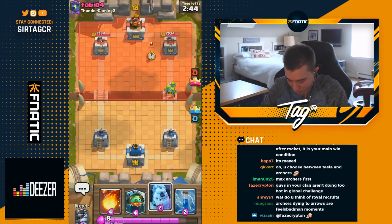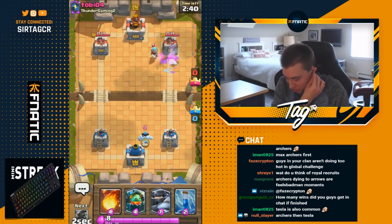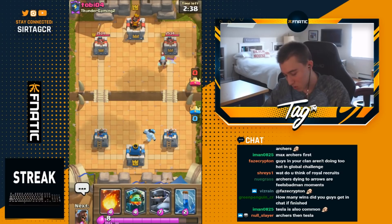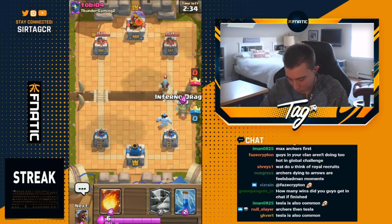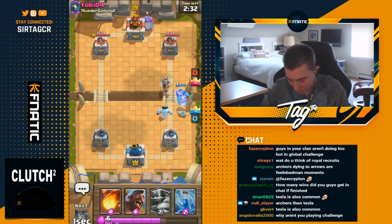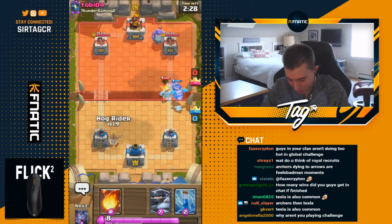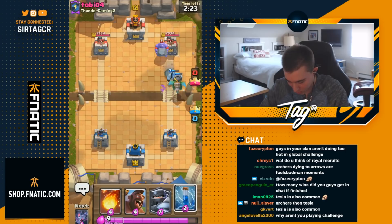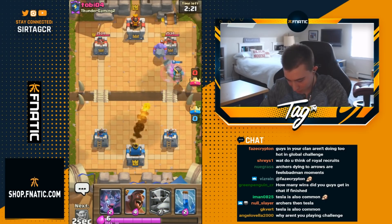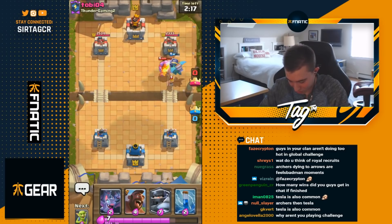We're gonna go for goblins at the river to see what's up. This dude toby04 from Thunder Gaming goes in for an Ice Wizard, so after seeing Ice Wizard most certainly he's gonna have Nato — hopefully he doesn't have tombstone as well. I'm gonna end up going in for an Inferno Dragon here to make sure that we can kill his Ice Wizard. He's got Bowler, so he's kind of trying to bait me to go opposite lane with a hog — I don't really want to do that.